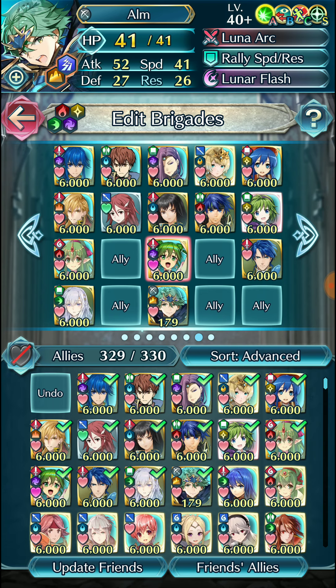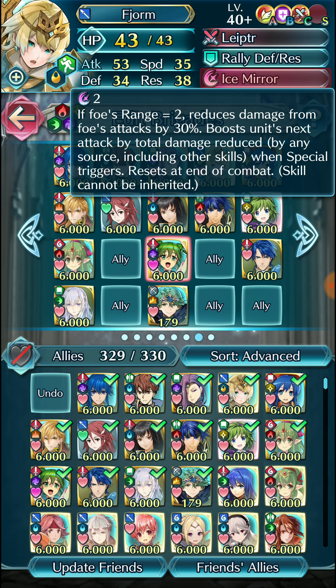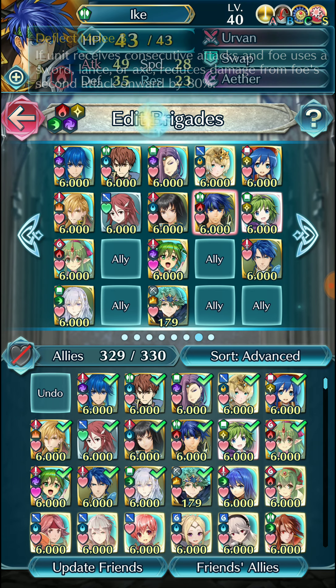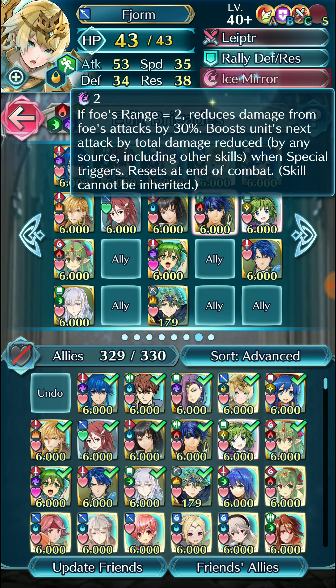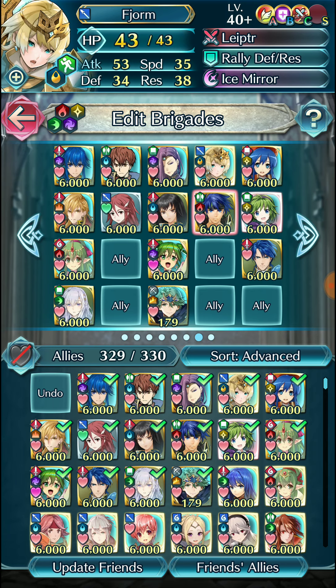Then there's the flip side to that — stuff like Shield Pulse and defensive specials like Ice Mirror, Pavis, and Aegis, as well as Urvan, Deflect Melee, Deflect Magic, and Deflect Missile — all these ways you can reduce damage by a percentage, or in the case of Shield Pulse, a flat minus five damage. We'll be looking at how all that works.